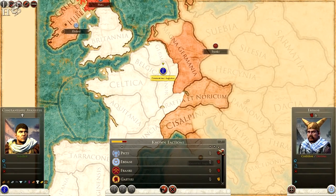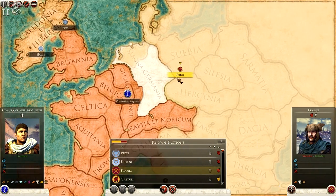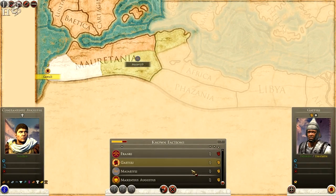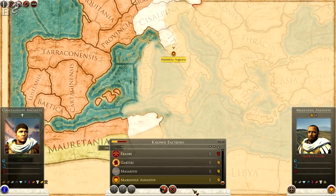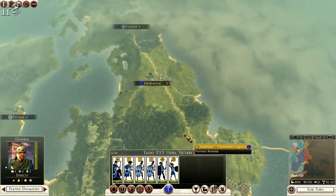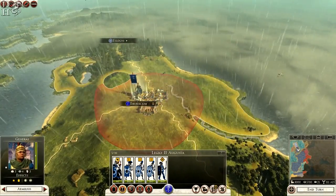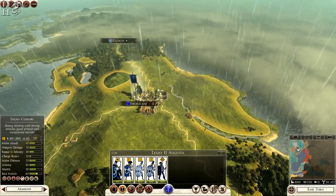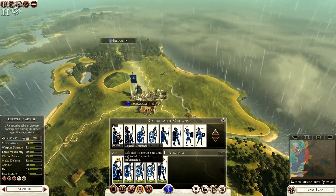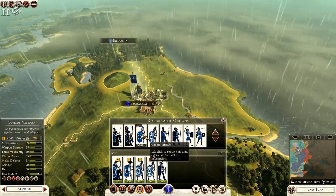Looking at diplomacy straight off the bat — the Picts don't like us in the north, the Ebdani don't like us over the island, the Franks don't like us nearby, the Swabian Gaetuli are quite neutral towards us, and Maxentius isn't hostile to begin with. A good idea would be to try and take out the Picts up here — a siege battle by the looks of things, or maybe coax them into an open field battle. Emilius is going to be recruiting some units for us.